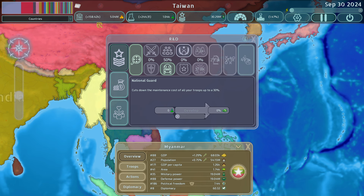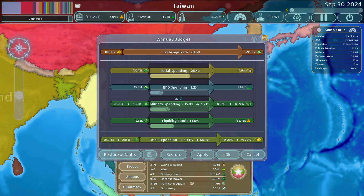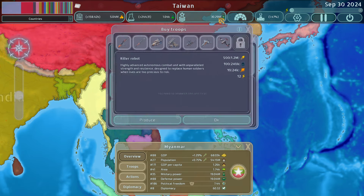I haven't used conscription much in my playthroughs but it is an option. National Guard is great — it cuts the maintenance of all your troops by up to 30%, which can be very expensive otherwise. Military spending has been revamped: rather than being about effectiveness, it now controls how much attrition you're taking — we're currently at negative 6.1% of our total army over time. The best way to lower this in my opinion is to just attack somebody.